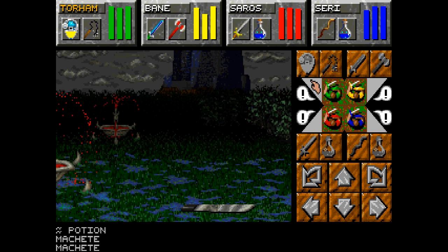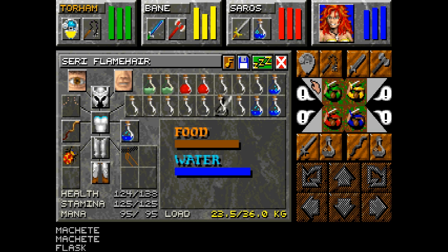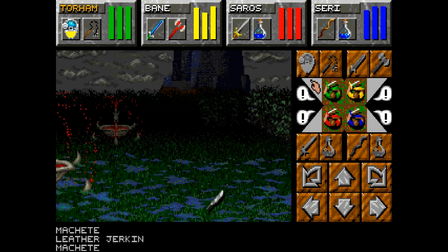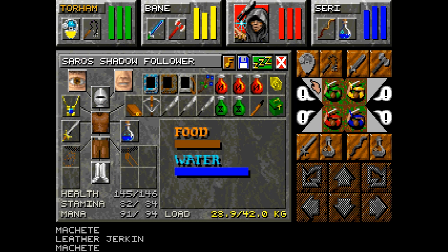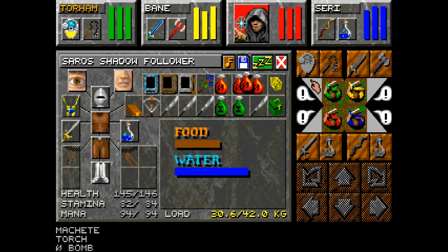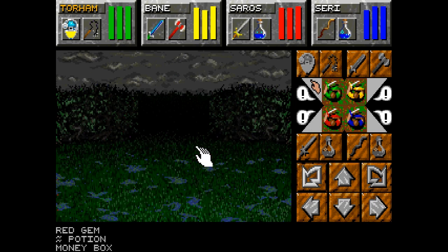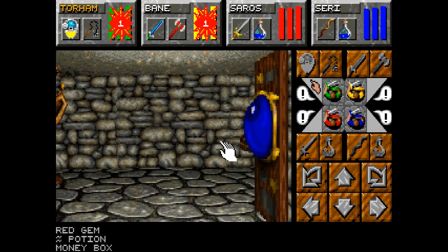This is money right here — money I really can't afford to carry. Saros can carry it, actually. I think the other chest has a gem in it — yeah, look at that, memory strikes again. My entire party is slowed. And we have the magic shop — let's see what he's got.